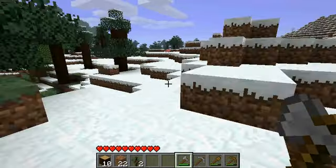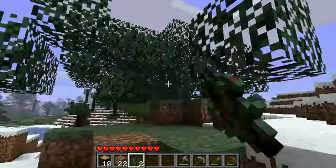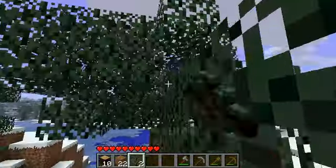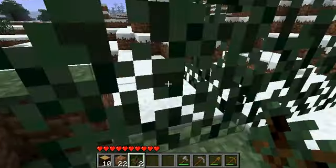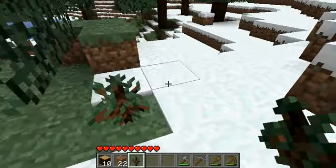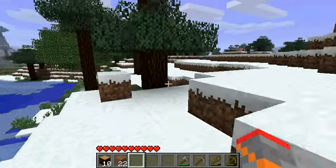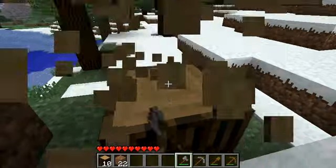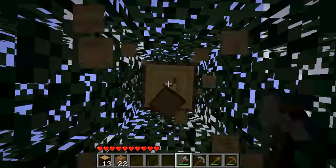You're going to pick these up — when you break the leaves, they eventually break on their own and drop saplings. Just put them back in the ground somewhere and you'll be able to get more trees later. They grow eventually, but it takes a couple of in-game days, so have patience — don't expect them to spring up in five minutes.